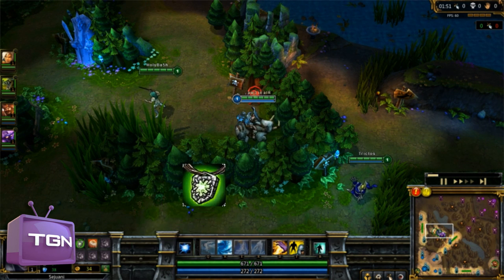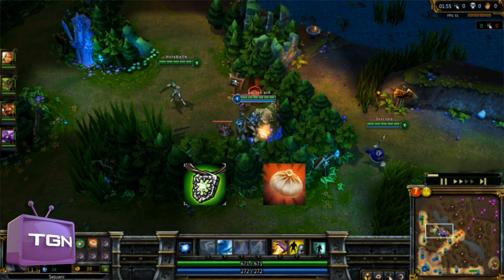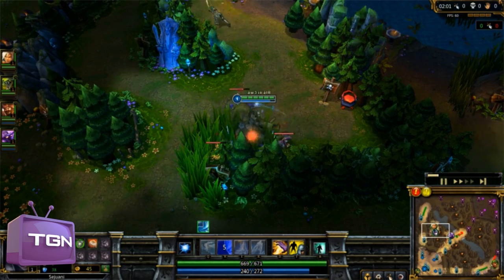First of all, ask your mid laner to pull the blue golem so you will have some extra free damage on him. I like starting with the Wriggle's Lantern and HP regeneration — Phoenix's Breath or similar starting items.